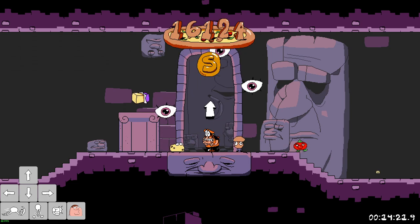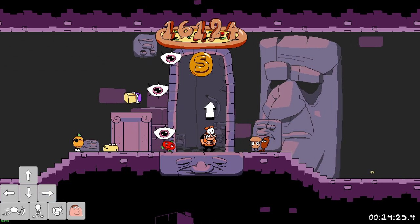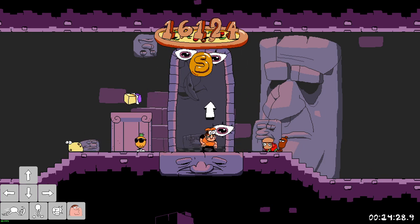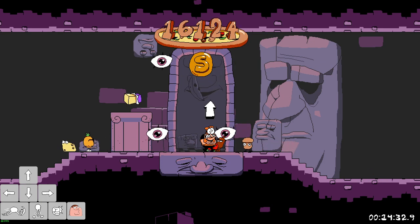The skip can be performed at the end of any level with a traditional exit gate, excluding the Crumbling Tower of Pizza, as timing stops upon exiting the tower, and there's no traditional Result Screen in that level, making the strategy irrelevant.